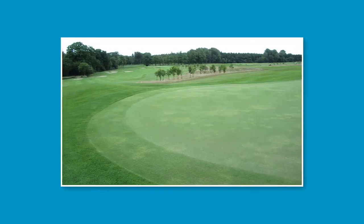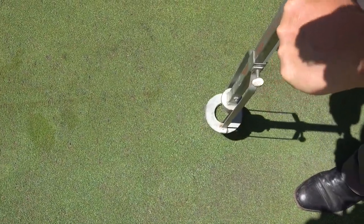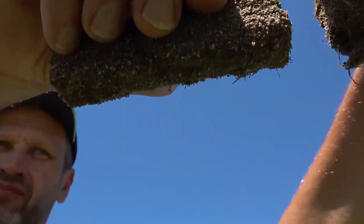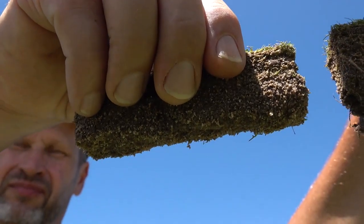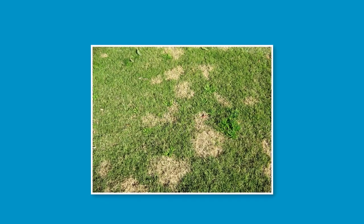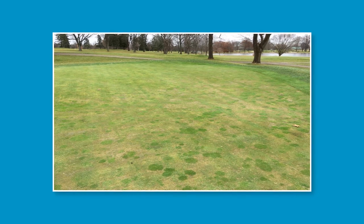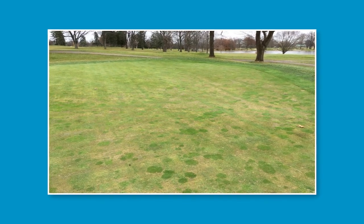An inspection of a root system infected with nematodes can reveal a decline in root weight, number of roots, lack of root hairs and distortion of the root structure. In some cases, depending on the type of nematode, the root system may display extensive branching or unique lacerations, swelling or knots.